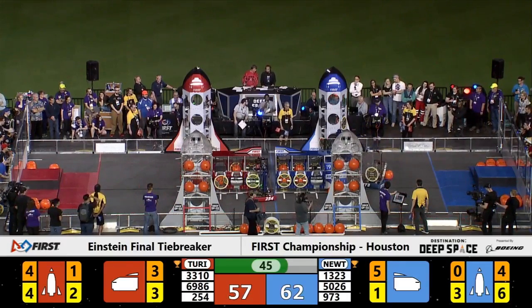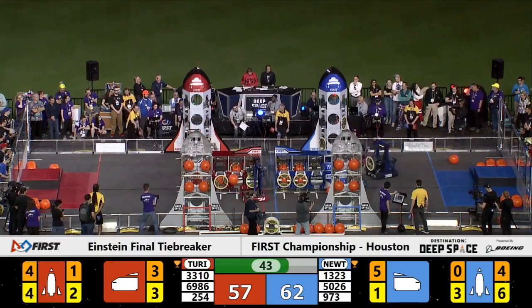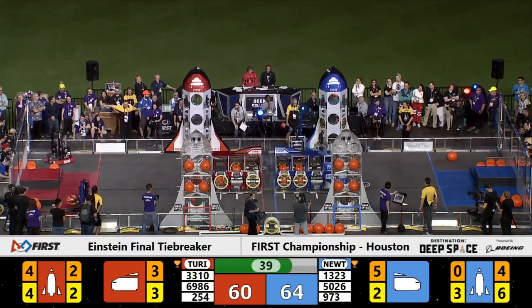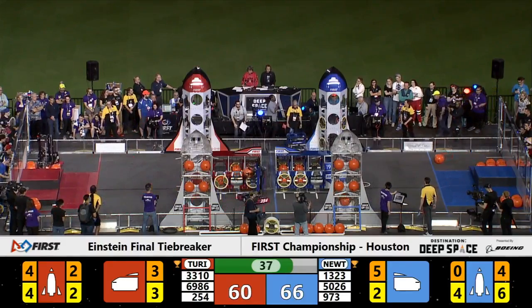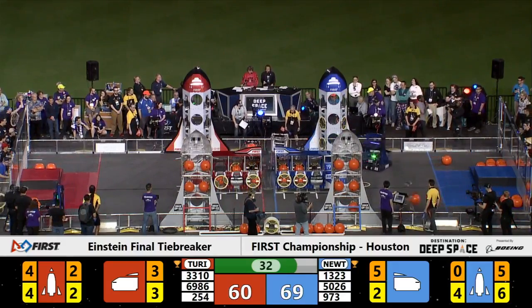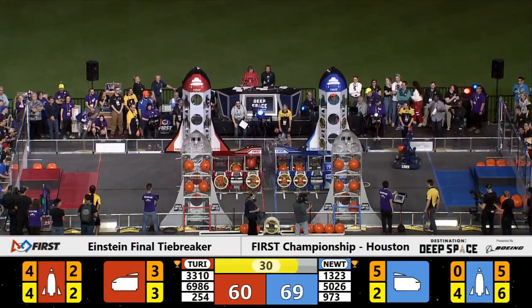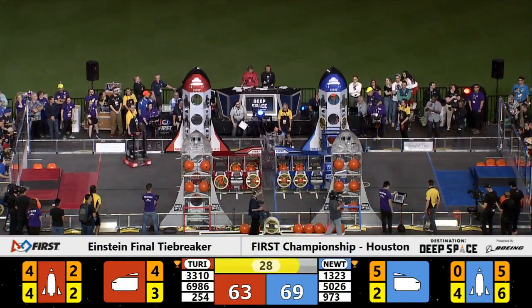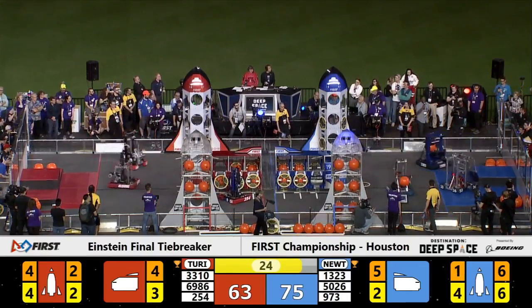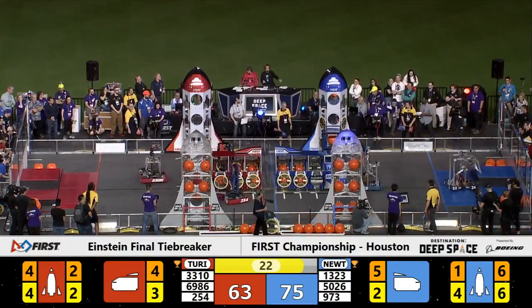Rocket ships for the Red Alliance continuing to get loaded up by team 3310 and 254. We'll see if they can score enough points to overcome this Blue Alliance 9-point lead. As we now approach the endgame period, team 973, the Raybots, completing one of the Blue Alliance rocket ships with seconds to spare.